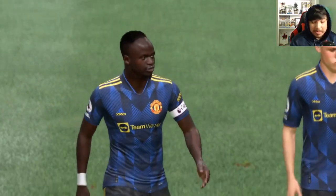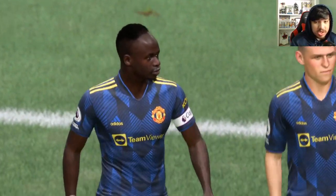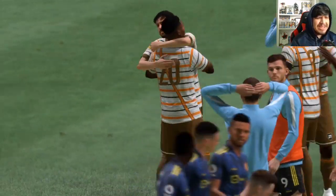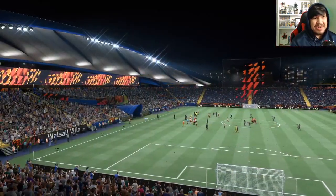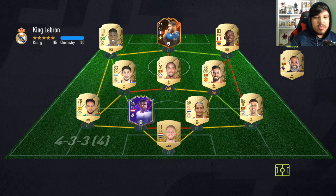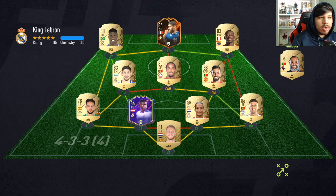I think this next game I'm going to try him as a striker with a hunter just to see how he plays up there. We'll see how he is as a striker. Alrighty, here we go — second match, playing against King LeBron. Striker, hunter. I feel like this is a card a lot of people are going to want to play as a striker with a hunter, so we're going to try him out and see how he does. Hopefully he doesn't disappoint because I just wasted a hunter on him.